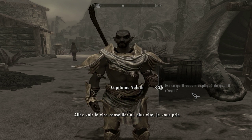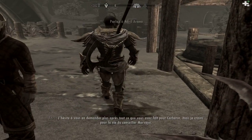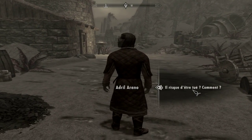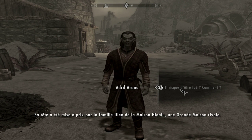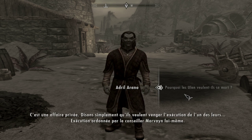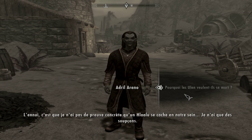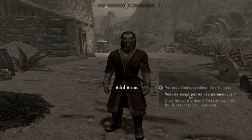Allez voir le vice-conseiller. On va demander de le faire avant. Merci d'avoir pris la peine de venir ici. Je crains pour la vie du conseiller Morvayne. Sa tête a été mise à prix par la famille Hulaine de la maison Lalue, une grande maison rivale. Ils veulent venger l'exécution de l'un des leurs, exécution ordonnée par le conseiller Morvayne lui-même. C'est un retour de bâton. Je n'ai pas de preuves concrètes car l'alu se cache en notre sein. Je n'ai que des soupçons.